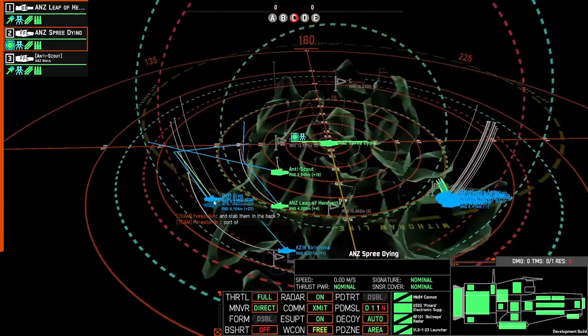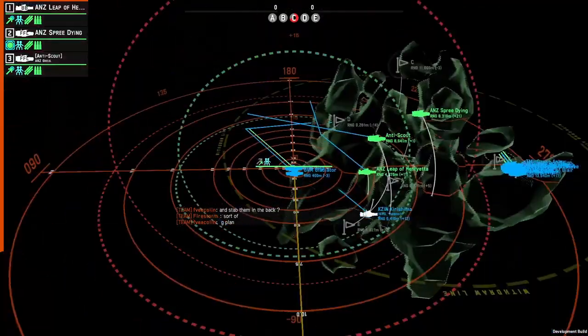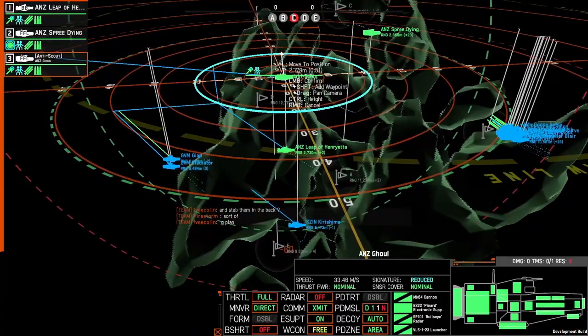What else have we got? Two gun heavy cruisers over there, and another battleship down there. So we are pretty tanky. I should have sent one of my fleets. Okay, this one actually needs to go down.